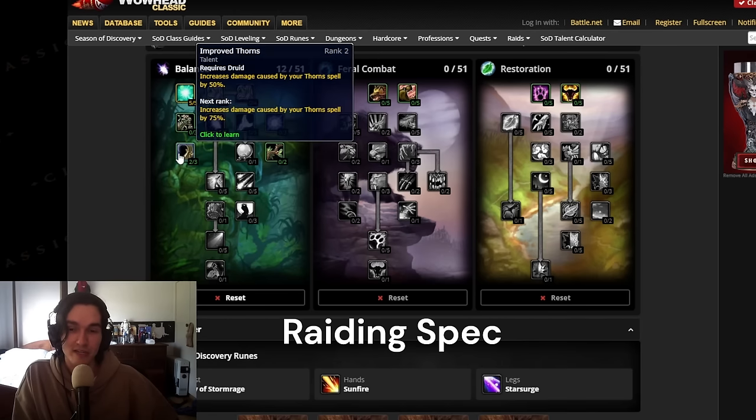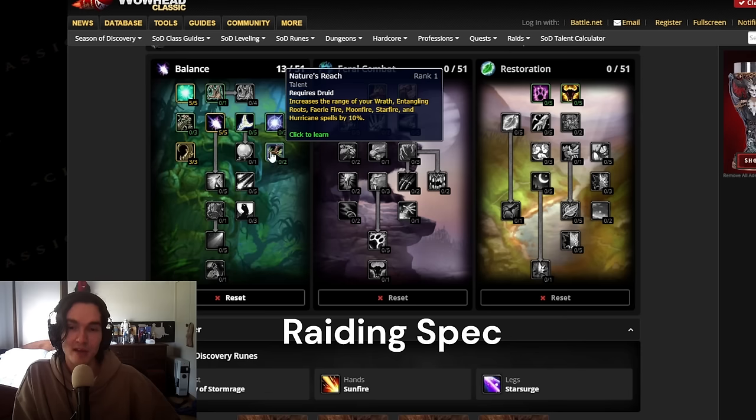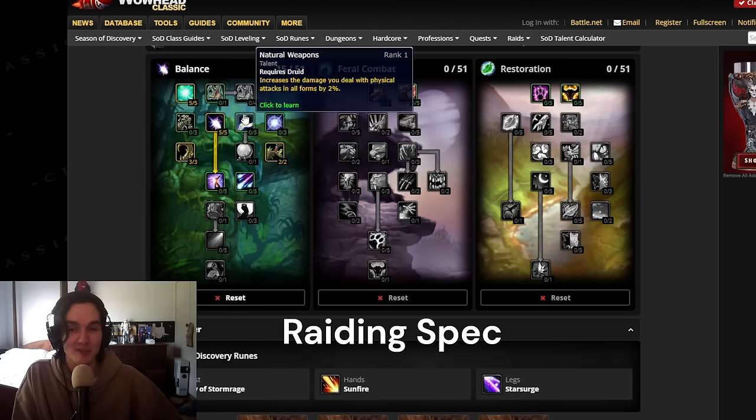Next we'll go for 3 out of 3 Thorns. While this may not affect your personal DPS meters, you'll notice it can do about 20-30% of a tank's damage on AoE pulls or any boss with adds. There's nothing else that'll really improve our damage, so it's a good pickup. Next you'll want 2 out of 2 Nature's Reach — this improves our range of play in boss fights, we can stand further back and position well. In PvP it's also nice to be Star Surging from range.